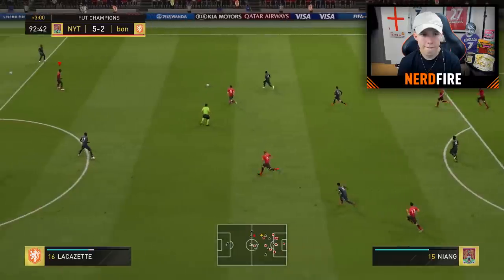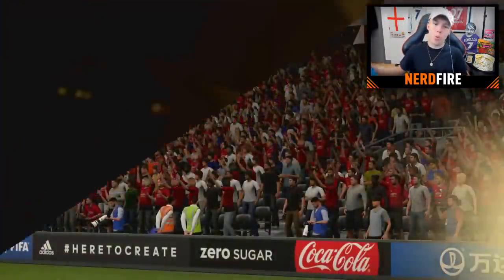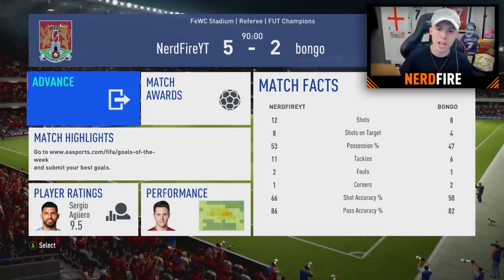That solidifies the win for the Alphabetical Alphas — a 5-2 victory! Looking at the match stats: 12 shots to their 8, 8 on target to their 4, 53% possession. The team played really well overall. Emerson was very solid at left back, Niyang scored a brilliant goal, and Aguero netted a couple. A very good game and a decent team to use.